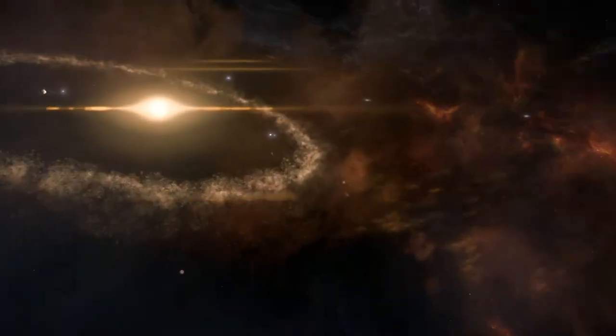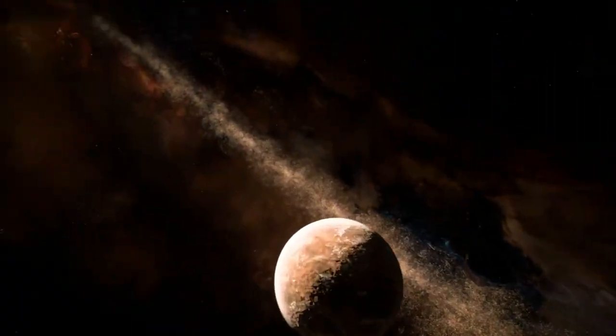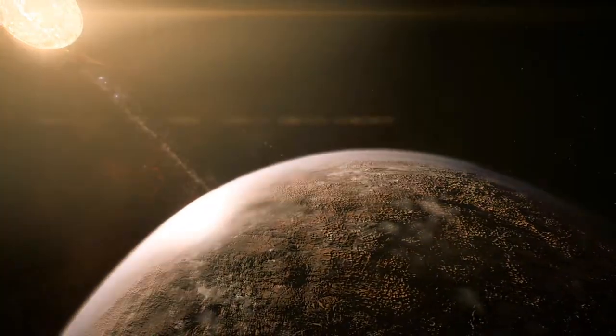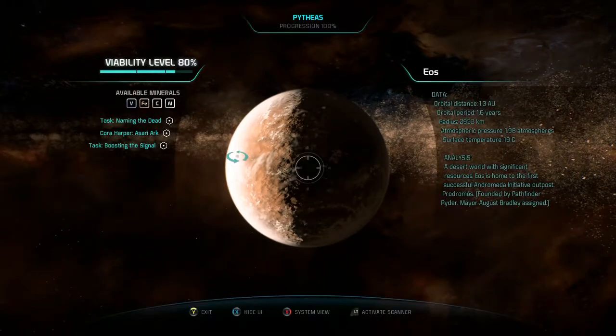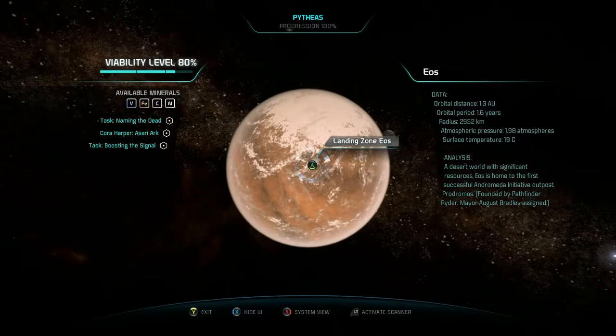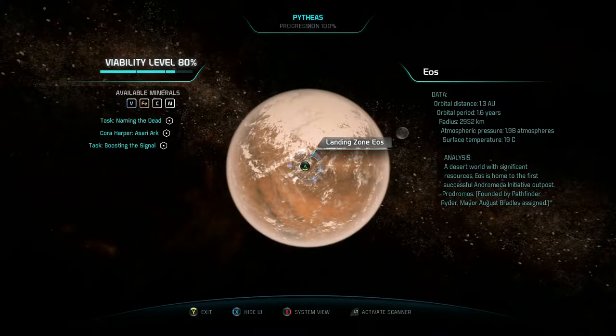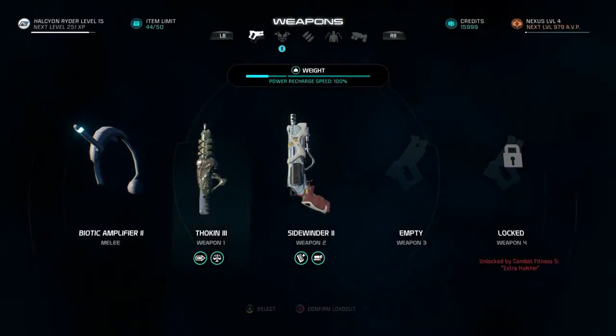So I'm gonna stick with Biotics. And maybe down the road we'll have other powers and other configurations we want. But at the very least I want more carry weight and another weapon. And it doesn't hurt for our assault rifle to be more powerful. The Asari Ark — okay, let's disembark. And we're gonna take Korra with us this time.